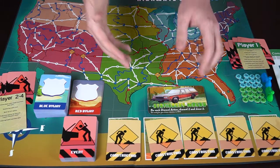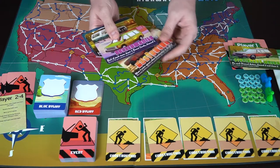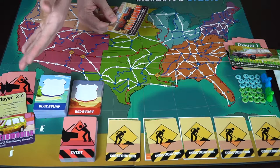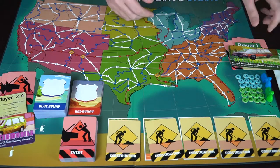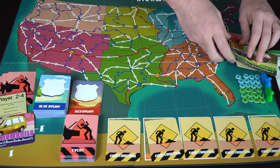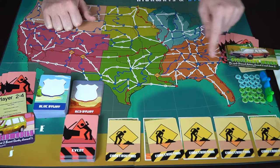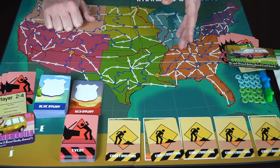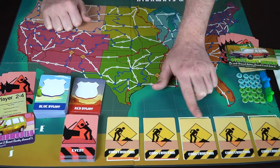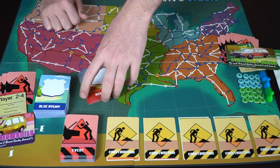For the two-player setup demo: each player chooses a car — one takes the station wagon, one takes the soccer mobile. Give the first player marker to the first player and the rest to the other players. Every player gets five event cards as their starting hand, always maintaining five cards. Each player also gets their vehicle, their home base, and the markers indicating locations they need to travel to. Then shuffle the five construction cards and place them face-down on the board.